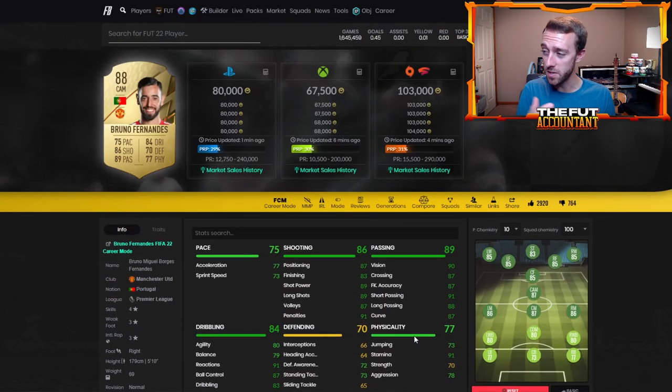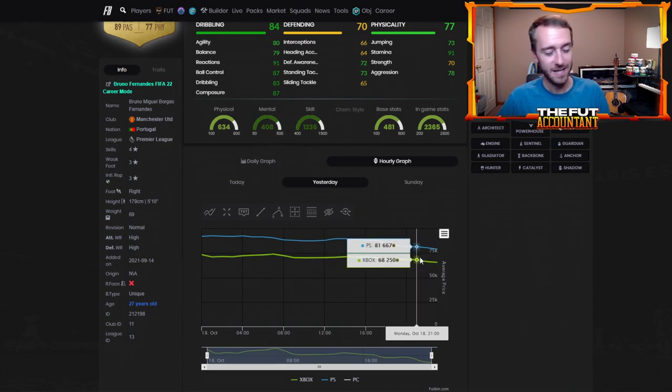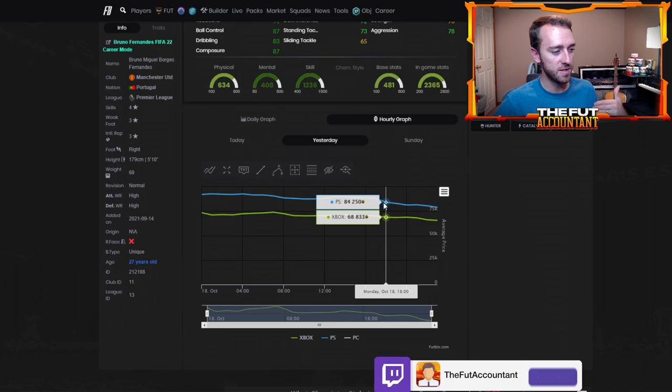When I was looking at prices on these gold cards live on stream, I saw a lot of cards listed up with chemistry styles and a lot of cards that had games played. They weren't first owner fresh items that had come in from supply, because there really wasn't any tradable supply yesterday except for preview packs, which supplies the market a little bit.